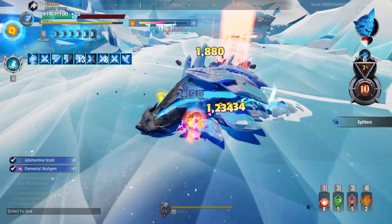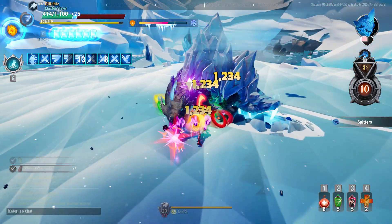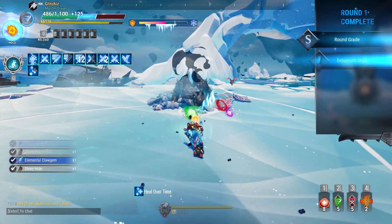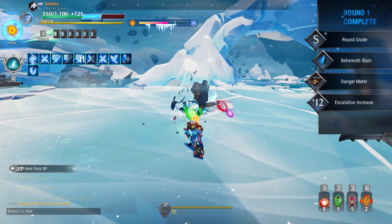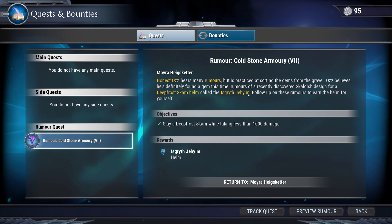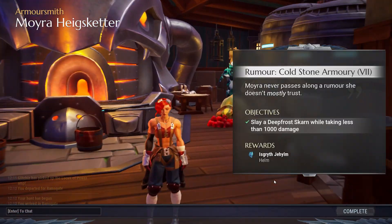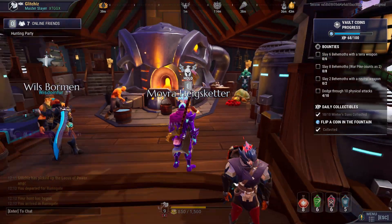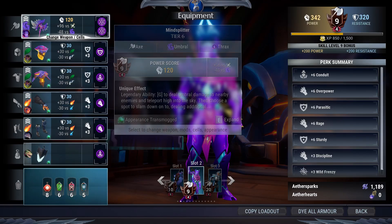You guys called me out for not using my charge strikes on my hammers during my build video, so I've been making a more conscious effort to throw those into my combos now. Finish off the Skarn — as long as you don't take any more than one or two hits you should be good. I still got credit for it even though I got hit. At that point you're pretty much done — just head back to Ramsgate and talk to Moira again to turn in part seven.